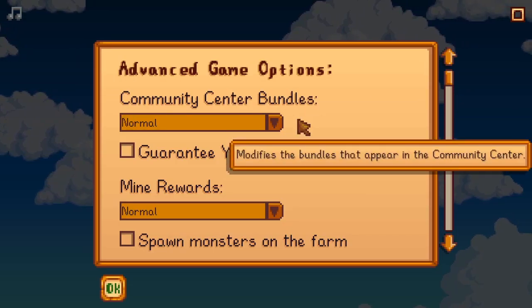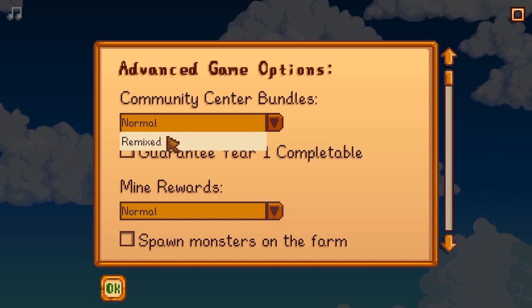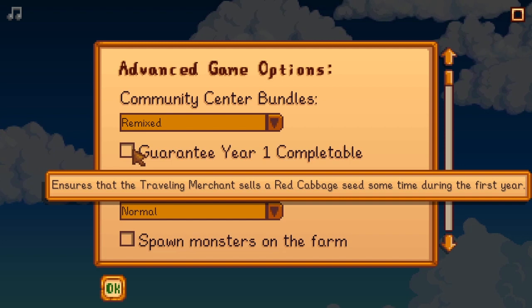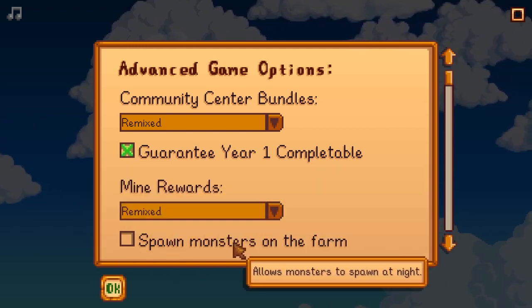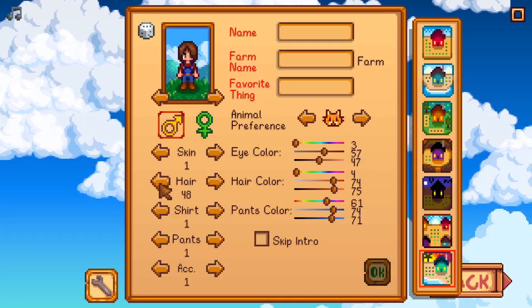If you plan on starting a new save, there are actually some new character creation options in the advanced game options that will allow you to customize your playthrough. The community center bundles and mine rewards can be remixed, which randomizes what you get. And while we're on the topic of starting a new game, there are some new hairstyles in there for you too.